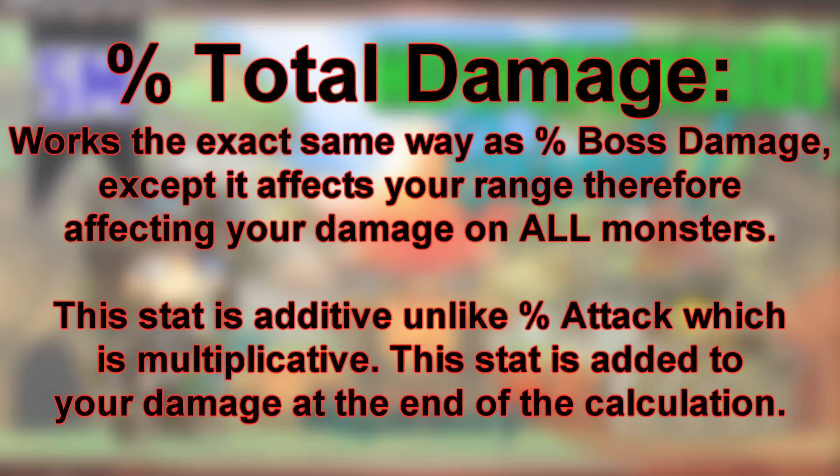Percent Total Damage works the exact same way as Percent Boss Damage. However, Percent Total Damage also affects your damage range and works on all mobs, whether a boss monster or just a regular mob. Because you can get Percent Boss potentials in much higher quantities than Percent Total Damage potentials, you're always much better off going with either Percent Attack potentials or Percent Boss potentials.